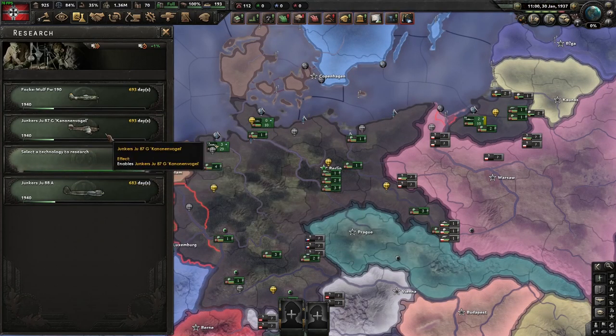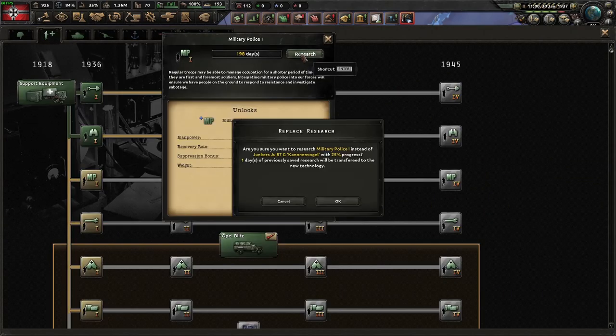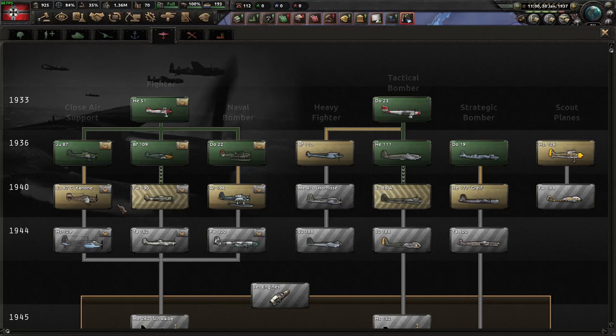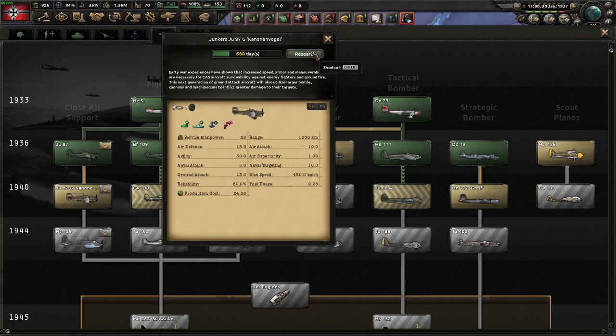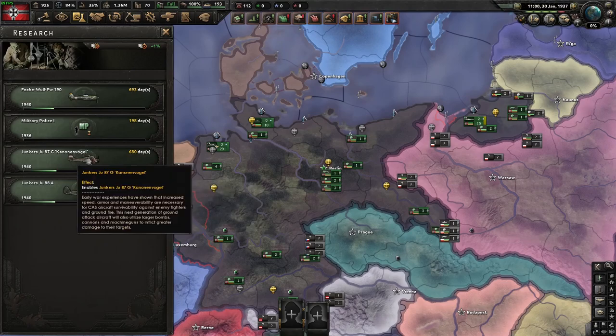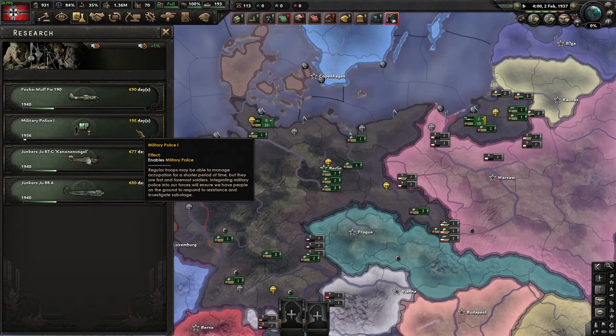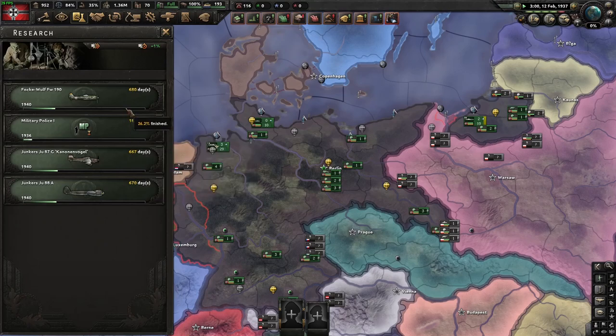It's now the end of January 1937, so we're about three years ahead of time. We're going to tech juggle the CAS 2 now. This time we got 13 days instead of 10 - we just put 30 days towards this and only got 13. Now we're going to keep going and I'm going to wait until January of 1938.